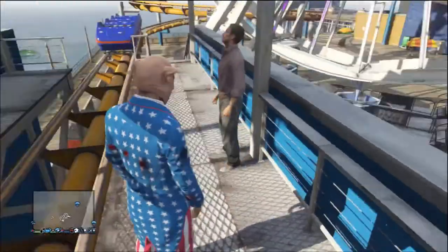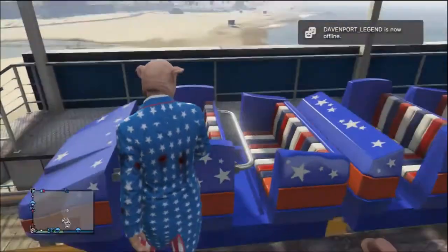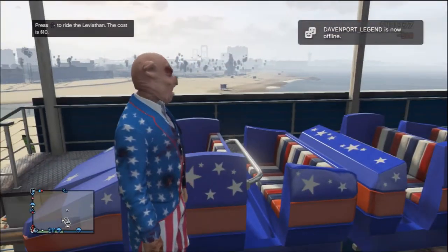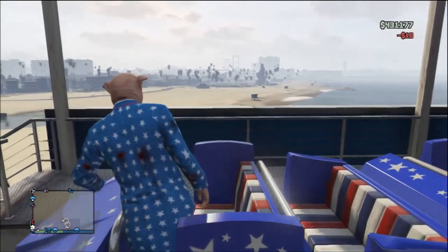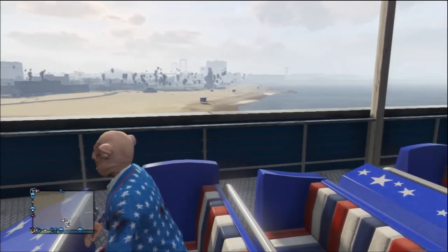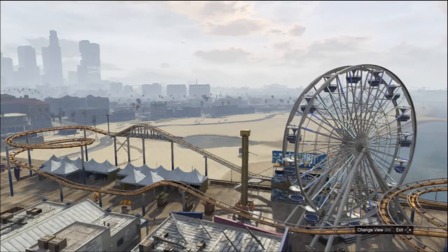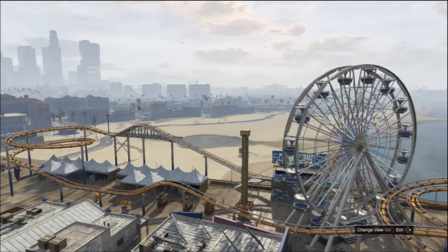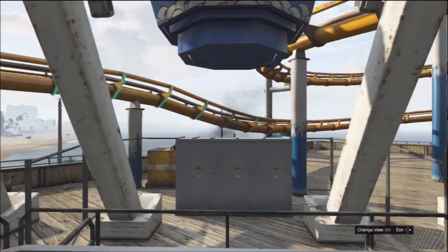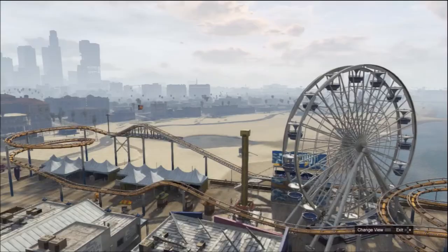So anyway, the roller coaster is here. When it arrives you want to go up to it and get on. Once you've got on, it should actually glitch out and it should show you on the ferris wheel — just like that. When you're in that, you want to wait for the roller coaster to go around again. You can change your view — it will show you in the ferris wheel, but you are actually on the roller coaster.